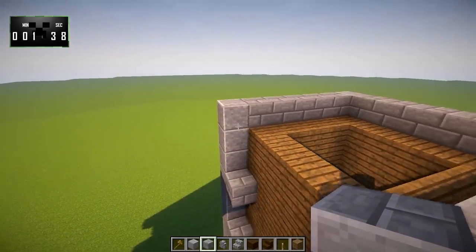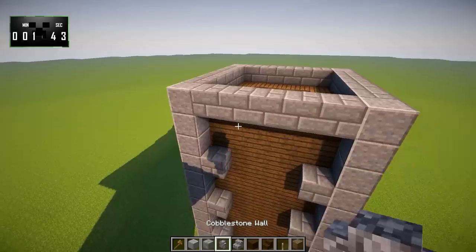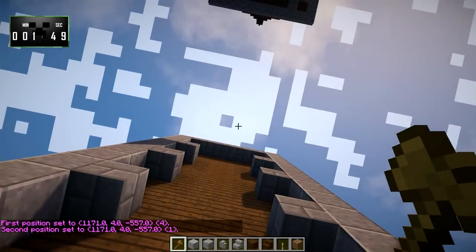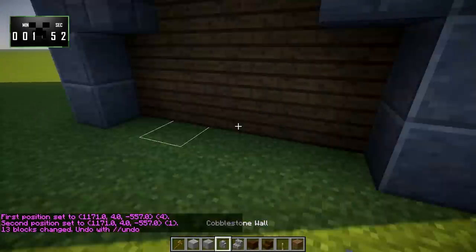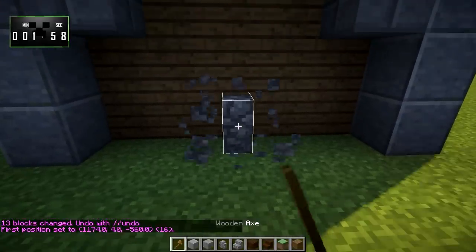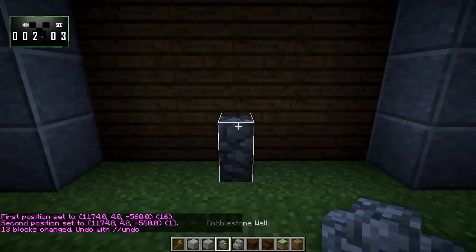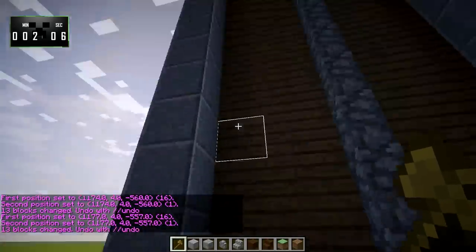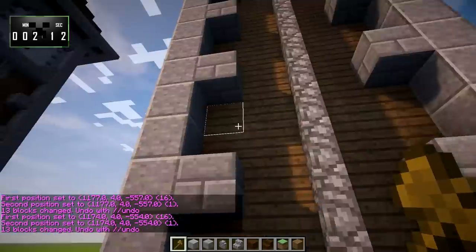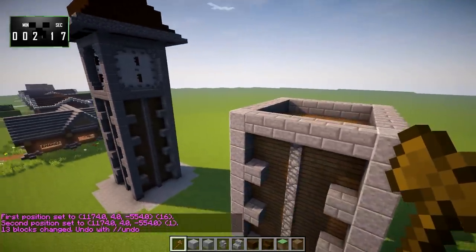There we go. Then we're going to take some cobblestone walls and stack those as well — these will go up all the way along the side, and right in the middle as well. There we go. And that is the base of the clock tower. Now comes the tricky bit.